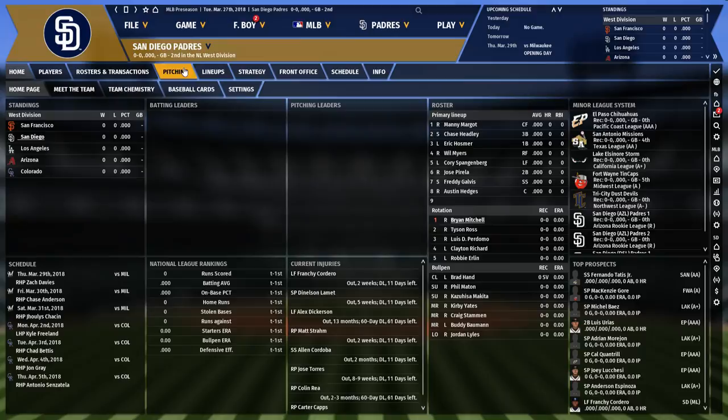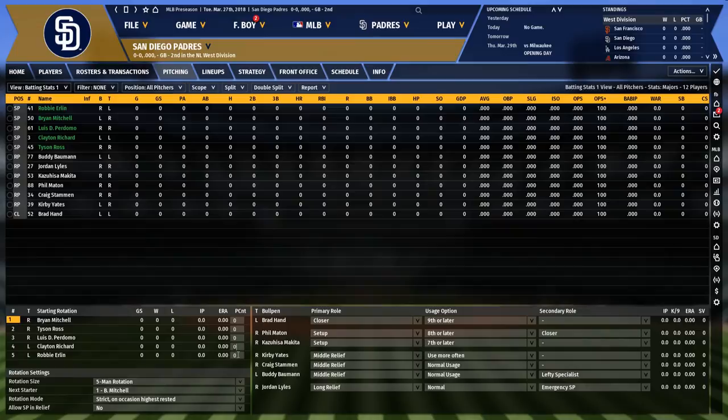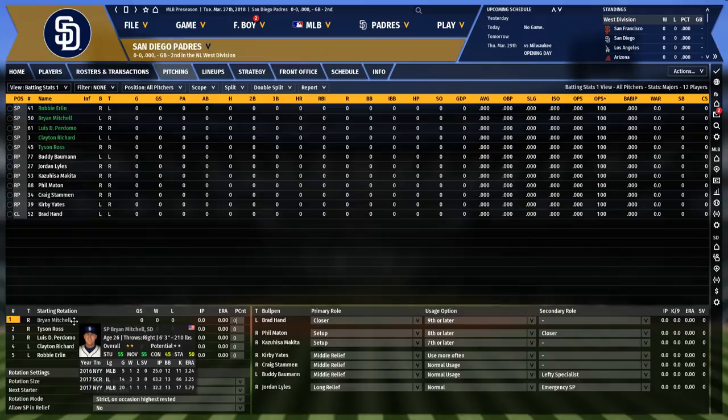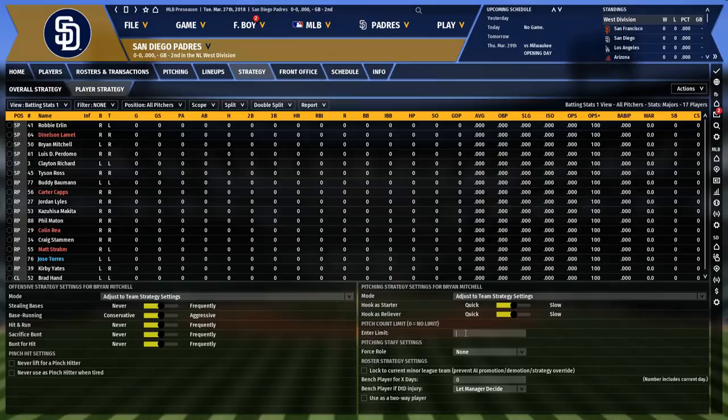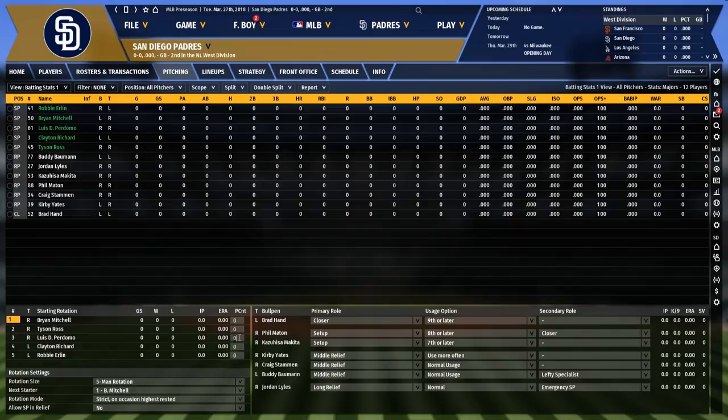On the pitching screen for the big league club, there's a pitch count next to every spot in the rotation. However, this pitch count doesn't function like the hard pitch count — it's more of a general estimate. If a guy's struggling he'll get yanked before reaching it, and if he's cruising at his 100th pitch the game will probably let him finish the current batter before pulling him. That soft limit is different from the hard limit set in the individual game strategy screen.